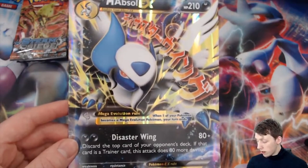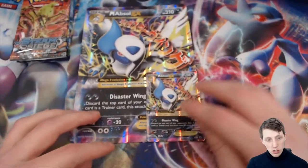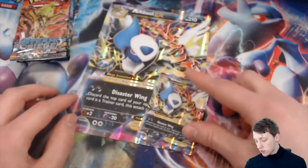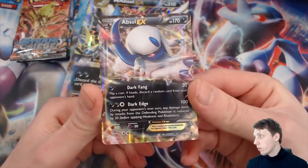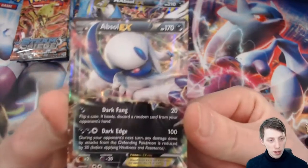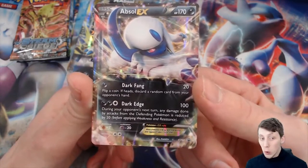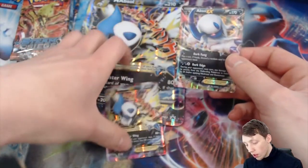There's a normal Absol EX available in normal packs, that's why there's a thing included - I'll have to look out for that because I don't think I have one yet. But we have the Mega Jumbo Absol EX - Mega Absol EX, sorry - with Disaster Wing: discard the top card of your opponent's deck; if that card is a trainer card, this attack does 18 more damage. That is quite cool! To give you guys a size comparison, this is the lovely standard card you'd use in a normal deck, and this is the mega - can you see the size difference? It's like five or six times the size.